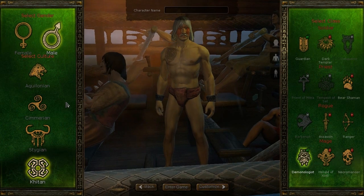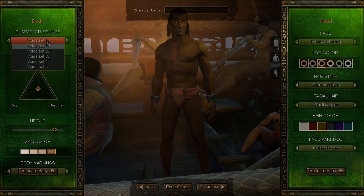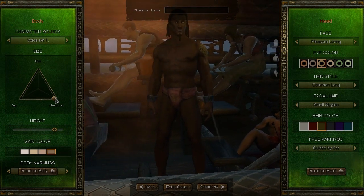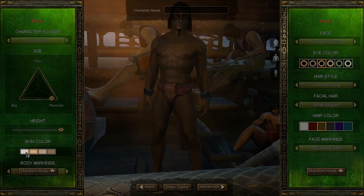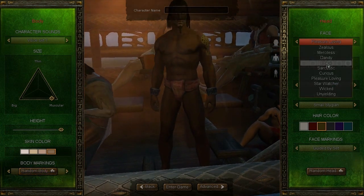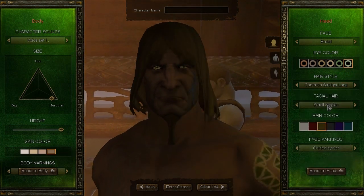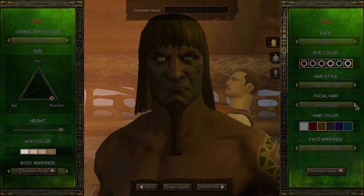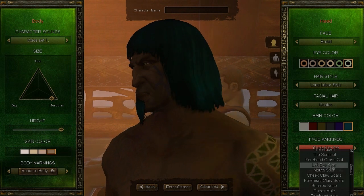Now let's take a quick look at the character customization available. Let's say we want to use a Stygian. When you go into the character creator, first you'll have a few different voice sets to choose from. You've also got a body slider between thin, big, and muscular, so you can slide that around to get an overall body type. There's also a height adjuster, skin color, and a random body button. Over to the right, you've got different faces, eye color — you can zoom into the head to look at those — as well as hairstyles, facial hair, hair color, and finally facial markings.